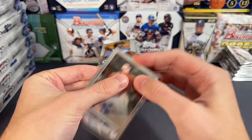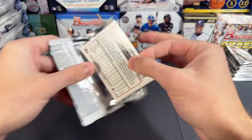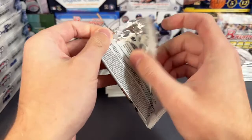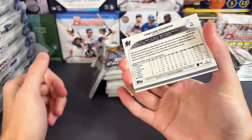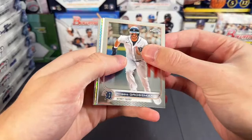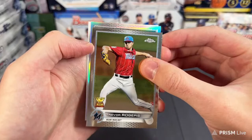Let me organize my stuff here. We got Charlie Blackman, refractor of Starling Marte, and Pavbin Smith. We have something that's backwards — could this be a short print? It's backwards and it is a shiny card, so let's go ahead and see if it's a short print. Harrison Bader, Trevor Rogers — and it's just going to be a sepia refractor of Sean Manaea, who I think just signed with the Giants. Sean Manaea and Robbie Grossman.